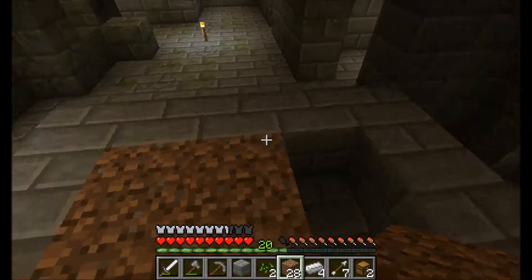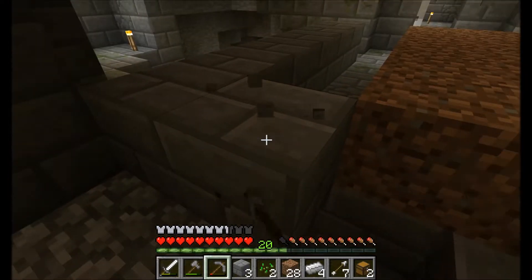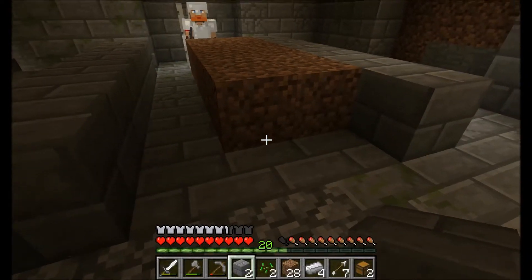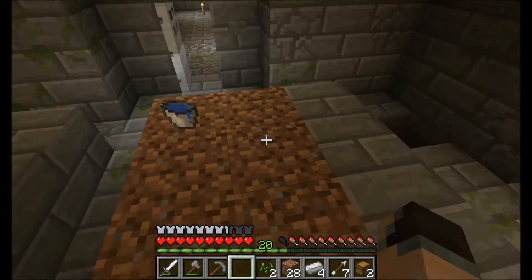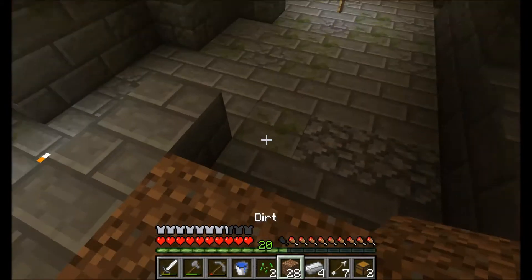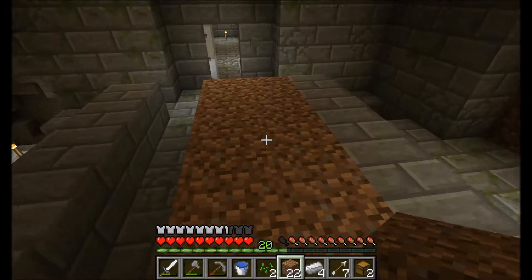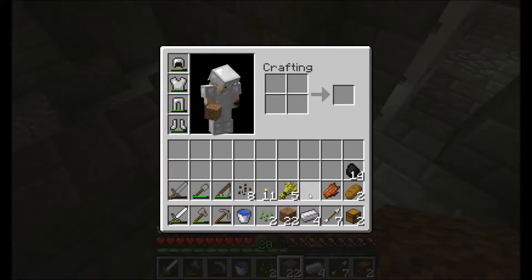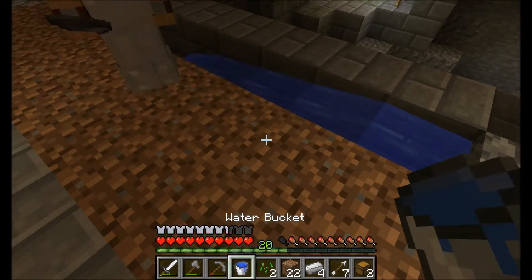Awesome. I am getting more of the iron going. Can I get you anything? I need some water. Oh, here — I have a water bucket full of water. I'll make another empty one and go fill it up. I just need to make eight — one, two, three, four, five — beautiful. Three more. It's just going to be right here in this room, not fancy. Do you want me to do some fishing so we can get some food? Sure, that would be wonderful.